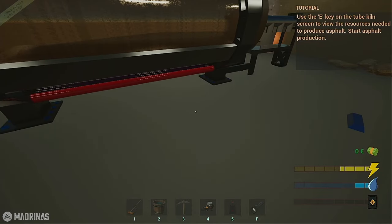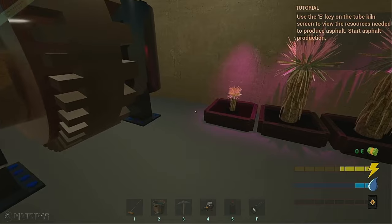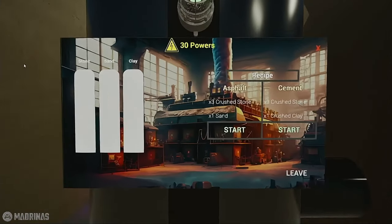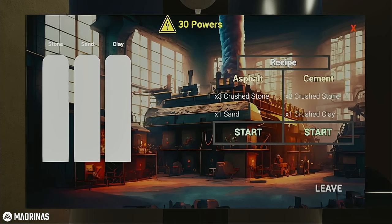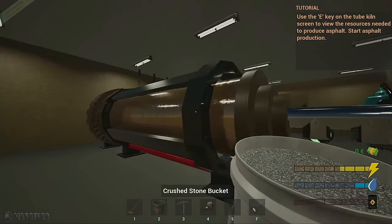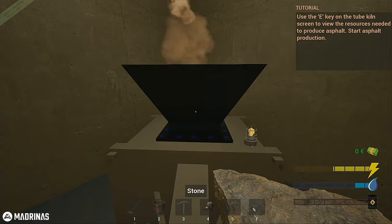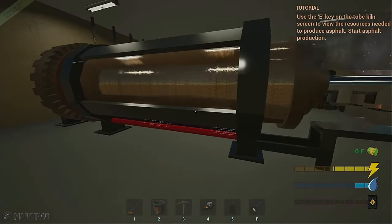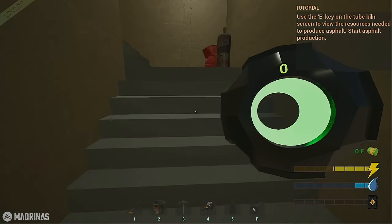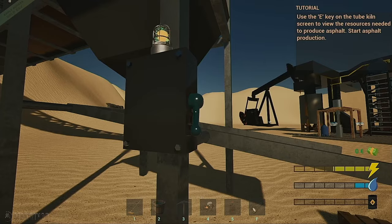Use the E key on the tube kiln screen to view the resources needed to produce asphalt — asphalt production! Where's the screen? Okay, recipe: crushed stone, sand — or asphalt, crushed stone. So we've got to fill this thing up. I think we've got to fill this thing up. Where do I put this thing? Okay, so it already happened. I wish I could feed this thing more than one at a time.